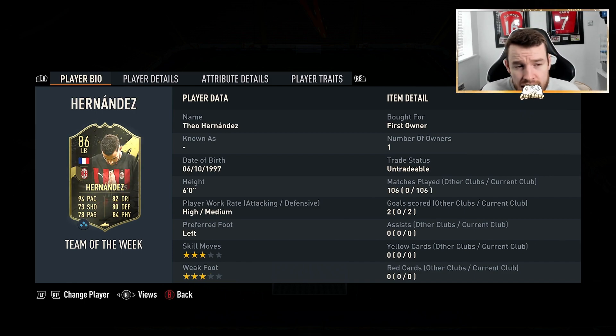Next up, we've got Theo Hernandez — 106 games played. This card is rapid, he is so quick. He goes up and down that wing and he's so useful for overlapping. I don't necessarily like doing too much overlapping with my full-backs as I am playing a 4-2-4 formation, but this guy is so quick and overlaps so well and he's actually good at everything. He can get a ball in the box and his card is very well rounded. He's a special card and could easily be used as a left wing as well.